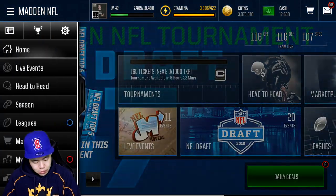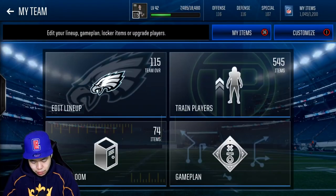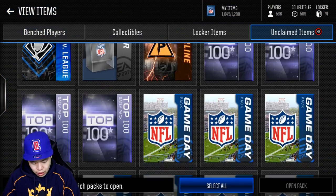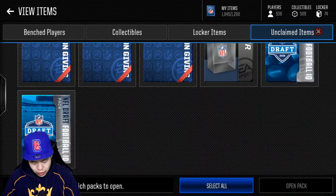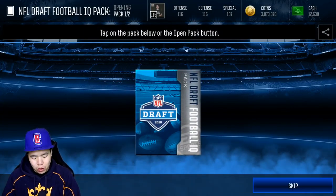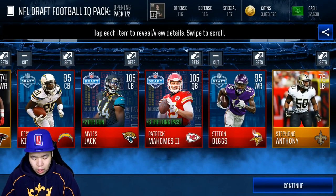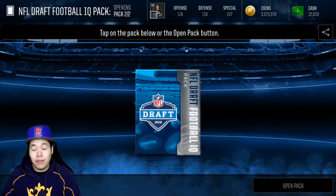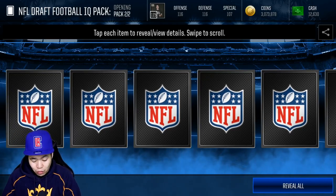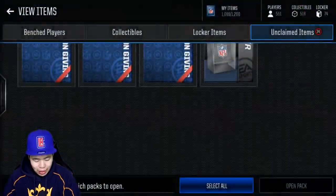I also want to go to my sets, just go to my team as well. We also have my items. Unclaimed, I have two of these packs that we can open. We're going to open these NFL IQ packs that I saved up just to see what we can get. We got 295 and 205 overalls, so that's going to be really good for finishing off some of those master plays. 119 overall players came out. Did we get anything else? No, nothing else new.